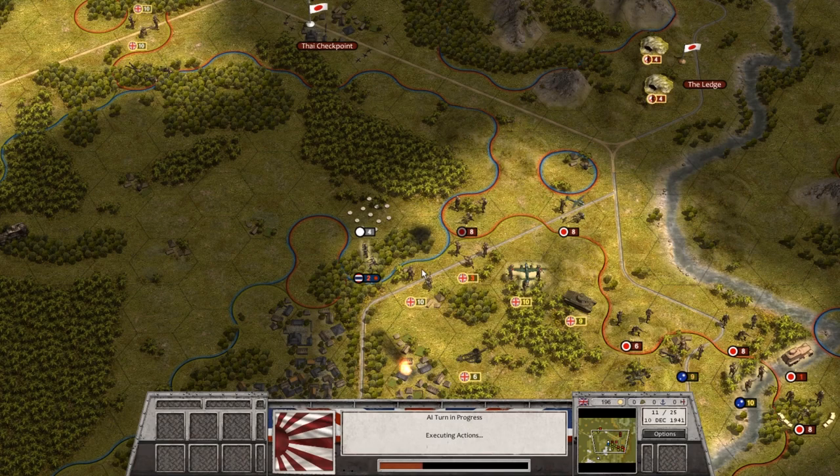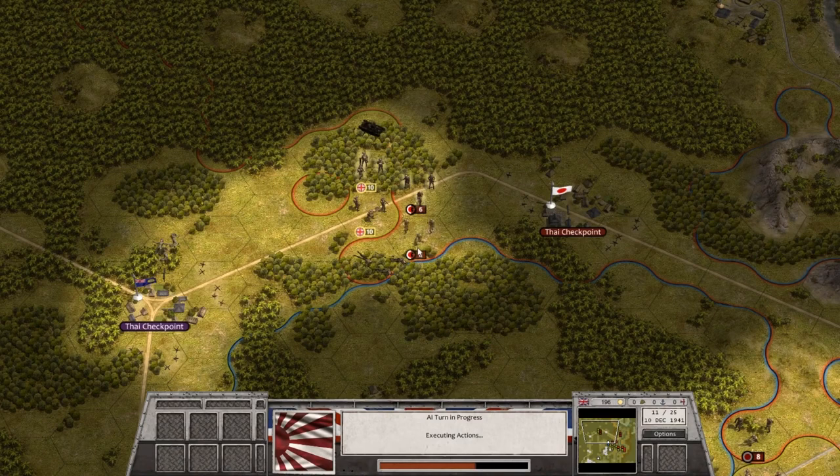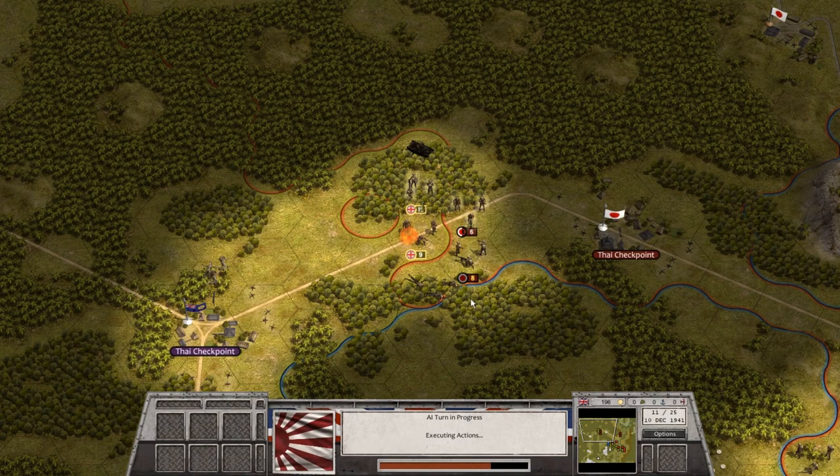The Japanese do us a favor and spend their time attacking the Thais instead. Are they gonna try and attack our Gurkha infantry? They're kind of exposed there in the open. They do — three to one, I'll take it. Heavy infantry attack, three to one. Second attack, two to two.